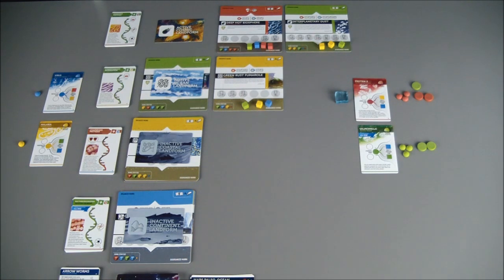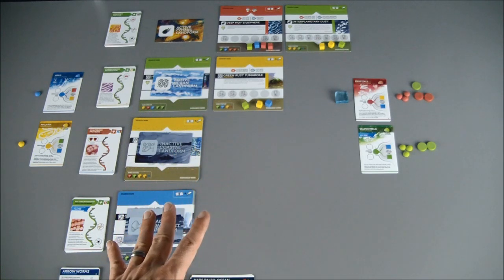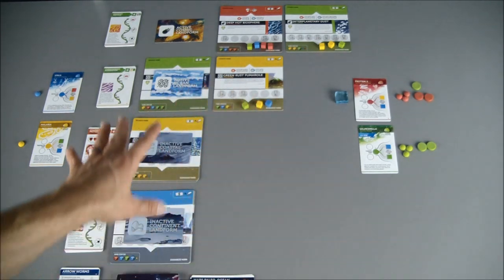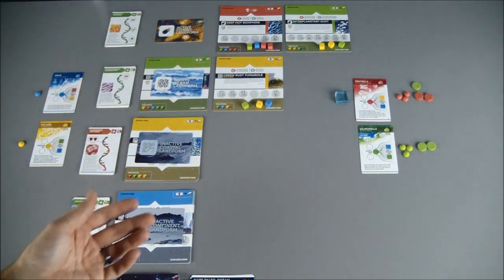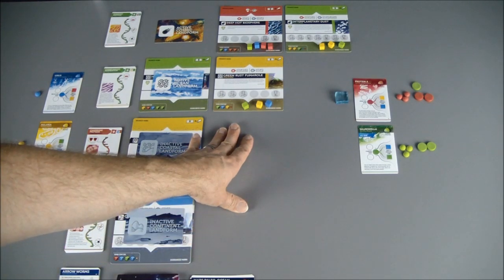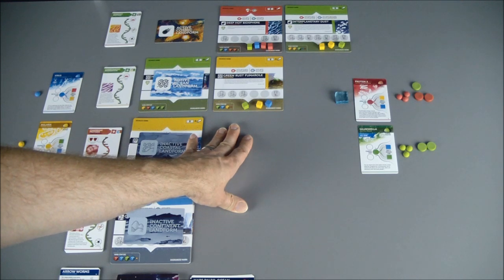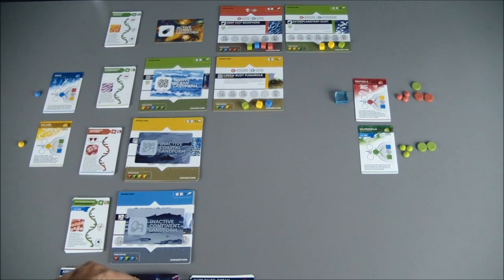Also, a quick note: we're in our second turn here. Each of these turns takes place over a 200 million year time span. So right now we're in the Hadean era when the Earth's crust is forming, comets are bombarding it, elements are coming into play, things are starting to mix around, and life's starting to form — we're just in the early stages of life formation. First, we're going to start with our red player for the assignment phase. I don't want to use up my enzymes right now, so I'm going to stay away from the Deep Hot Biosphere because you have to use an enzyme just to be on that one.